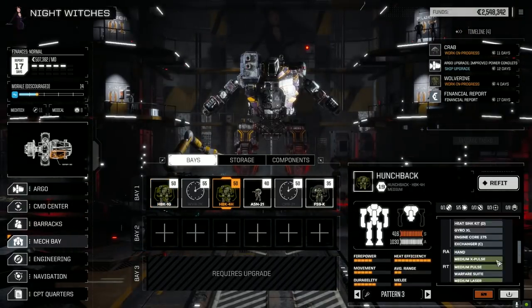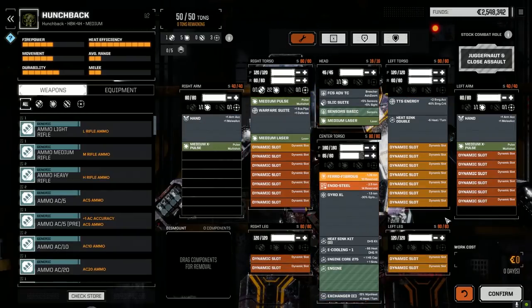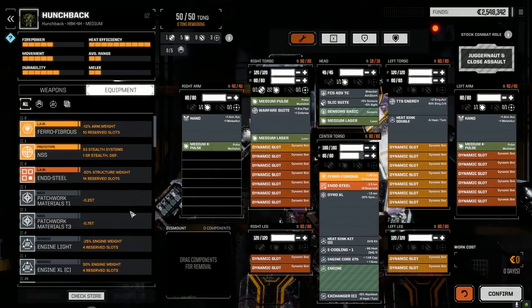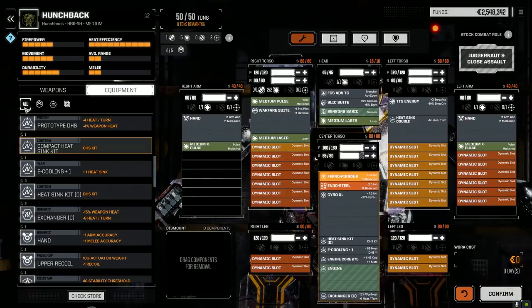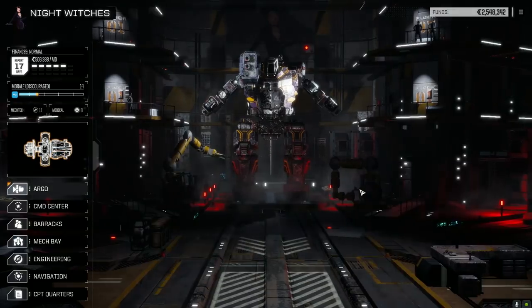This guy is running hot — let's refit him. Now we can use the exchanger on this guy. Oh, we already got one. Feeling ripped off. Who else could benefit? Nobody really. So let's just leave it for now. Let's get the Wolverine back and choose another mission.